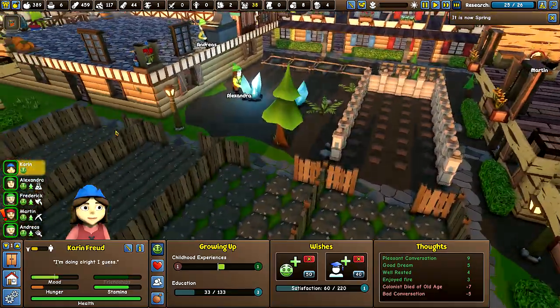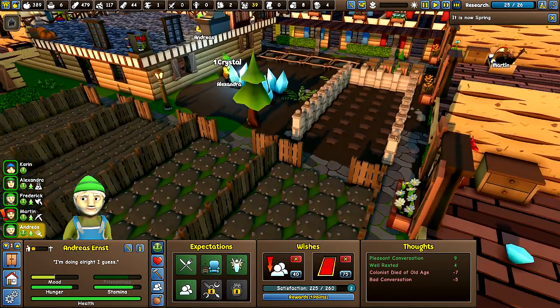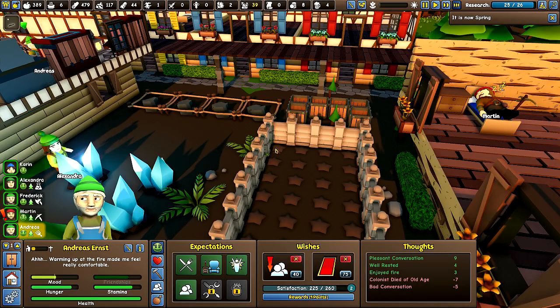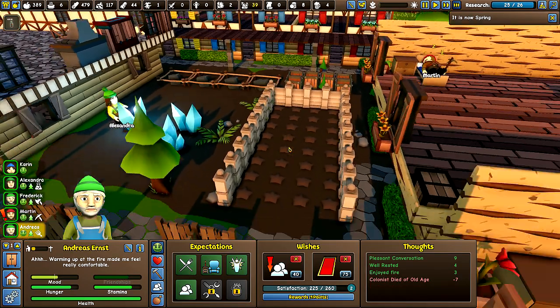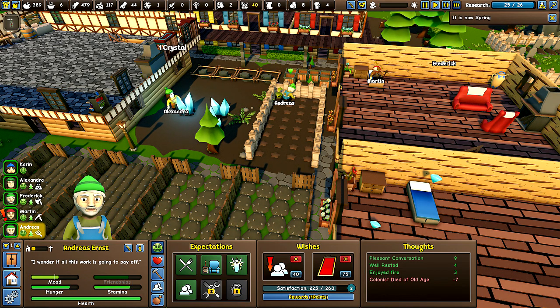Okay, it's spring. Stop snowing. Okay, so Andreas, I think we're okay on food at the moment. Can you? Yes. I want you to go cultivate that. We need to get this stuff going. So at least we can get these growing.